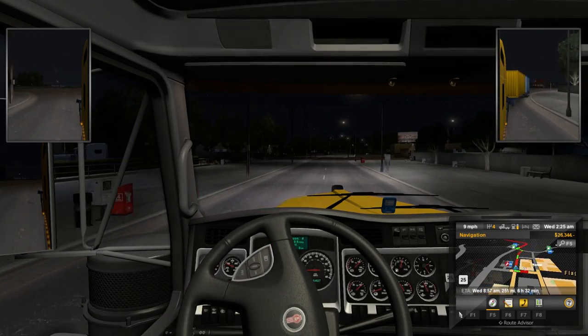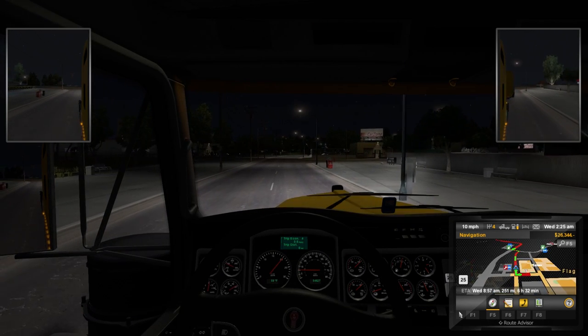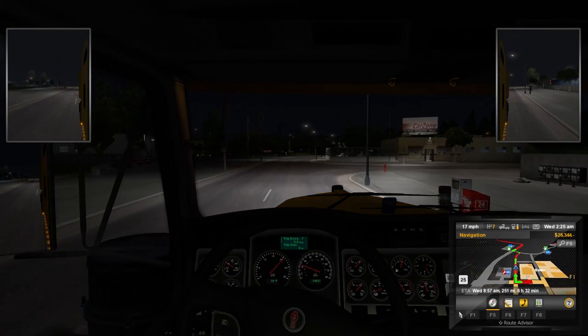I know how blinkers work on a real truck. On my wheel they're just — I got little paddle shifters instead. I should probably focus on shifting, like I normally don't.